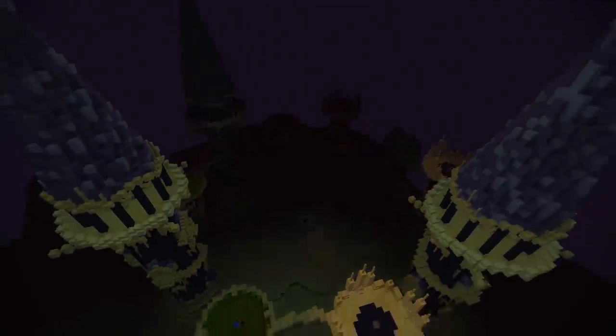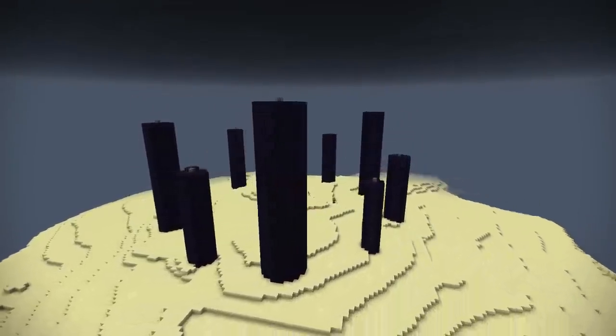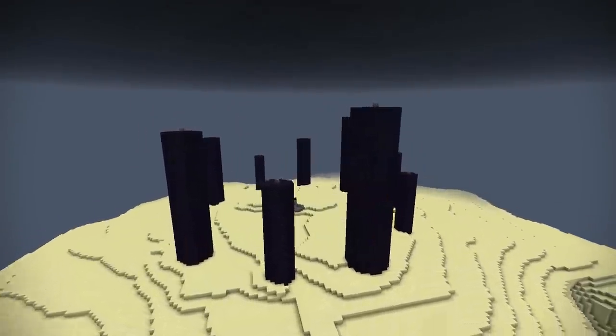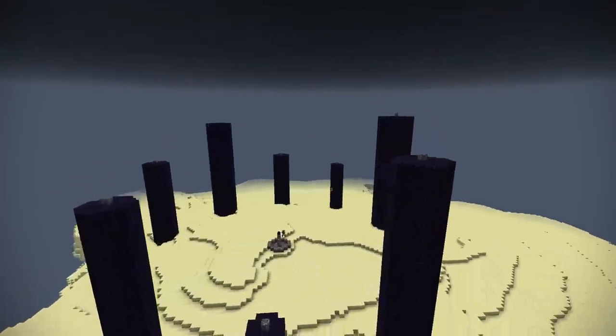But because we're in the end, visibility is kind of low. So let's go to a normal world and copy and paste in those obelisks. So once we've killed the Ender Dragon, this is what we've got left over — this is what we're going to transform into our city.